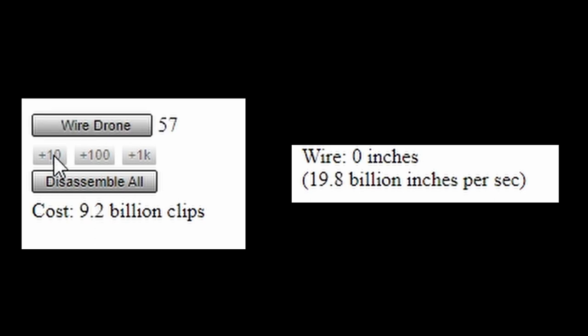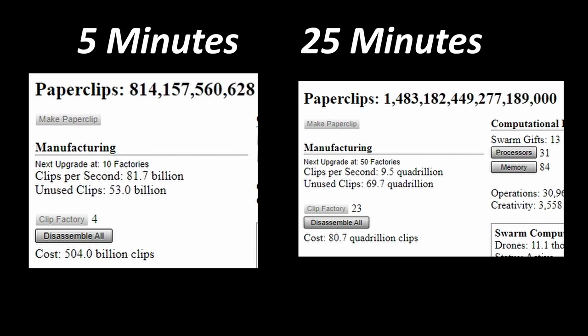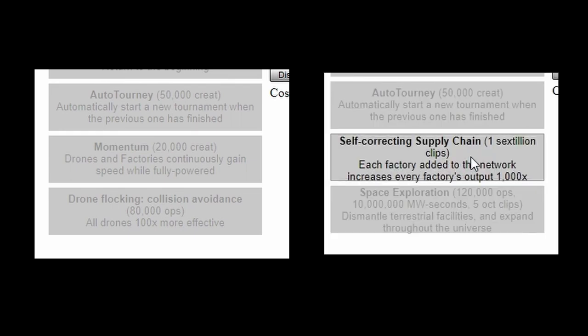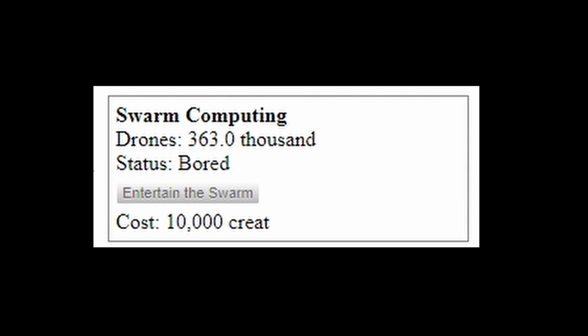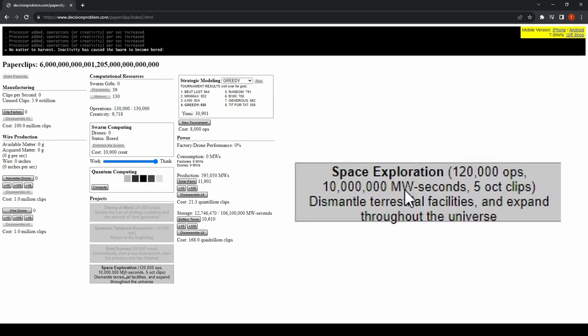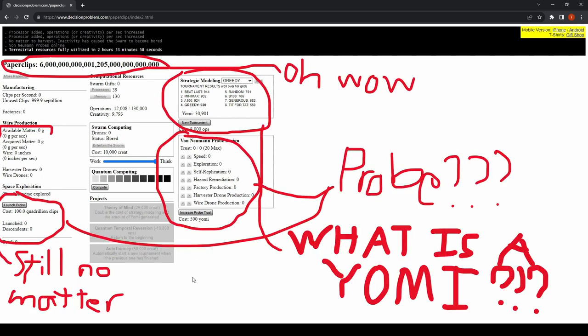The wire drones turned harvested matter into wire, and the clip factories turned the wire into more clips to make more drones. This escalates unbelievably quickly, especially with upgrades like all drones are 100 times more effective, or each factory added increases every factory's output by a thousand times. It's not long before that seemingly infinite number of 6 octillion grams of matter runs out. But with no more matter to harvest, what do I do now? The drone swarm had been graciously gifting me extra processors and memory to replace the human trust, but with literally nothing to do, there was nothing left on Earth. So the only choice was to go to the final frontier: space.